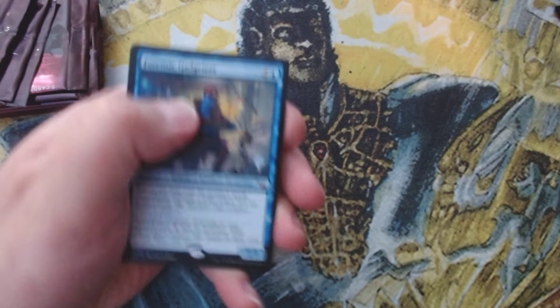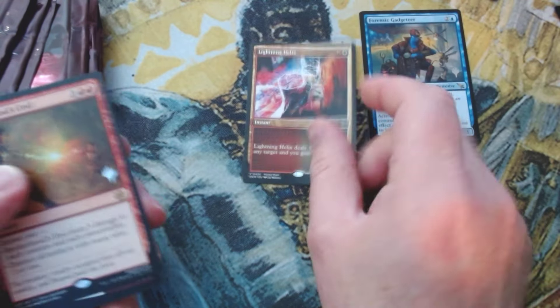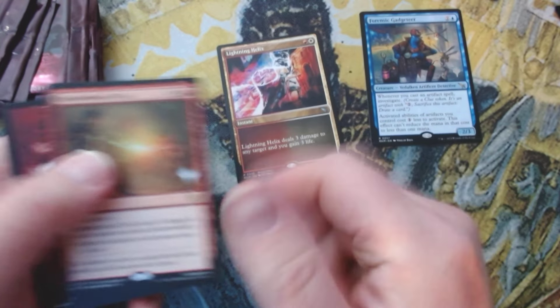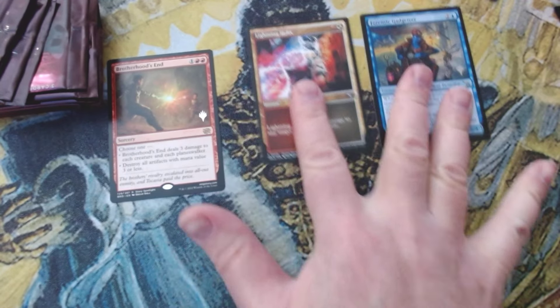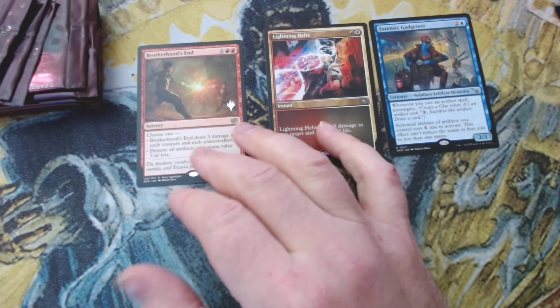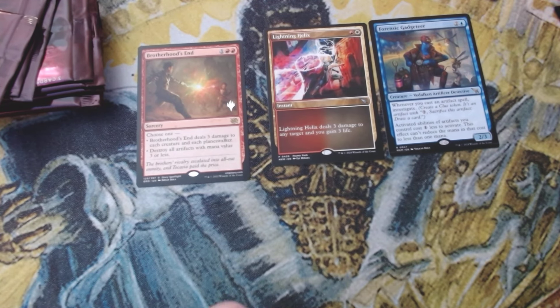There's a decent hit right at the beginning — forensic gadgeteer. We've also got lightning helix and an off-color rare which is Brotherhood's End. A couple of decent rares, nothing super huge. Moving on to the next pack, let's see if we can keep our string of cracking Ledger Shredders alive — I've been on a really lucky tear opening those.